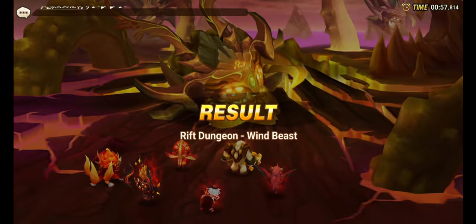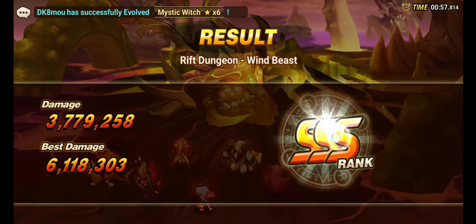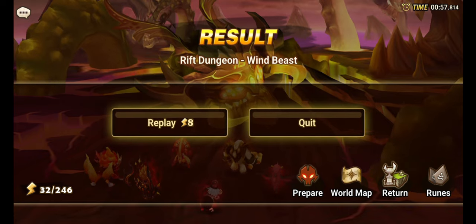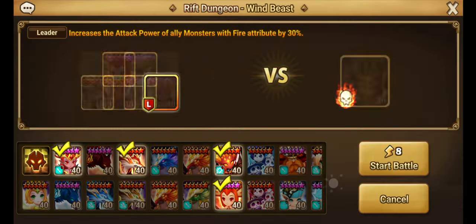Is that a higher score? That's not a higher score — that's way less. But it's not bad. I mean, what do I expect? This team's good. I don't even use this team. Let's try him on the light beast first. We're taking out Nangrim, the fire beast hunter, and putting in Xiao Chun.